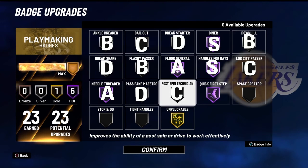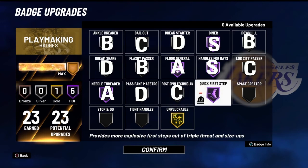Quick First Step — this is a clear S tier badge. A lot of ISO players and playmakers, including myself, absolutely have to have this badge on Hall of Fame. Being able to get the quickest first step possible to get by your defenders, collapse the defense, or fake them another way and get open for a jump shot — it is so good. I really think every playmaker should have this badge on Hall of Fame, minimum and maximum.